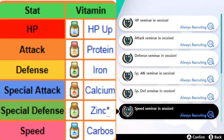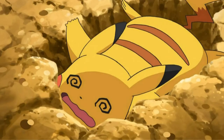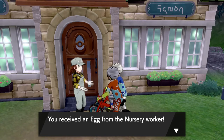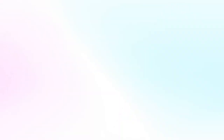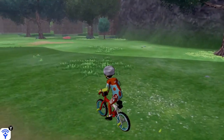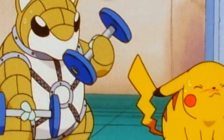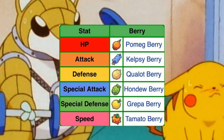You can increase EVs in multiple ways. You can use Poke Jobs, proteins, or battle a specific Pokemon a certain number of times until you reach the EV spread you desire. I'm not going to talk about this too much because I want you guys to know the basics of EVs and IVs. However, we will cover EV training in depth in another video. You can also reduce EVs using stat-reducing berries such as Pomeg Berries, Kelpsy Berries, Qualot Berries, Hondew Berries, Grepa Berries, and Tamato Berries.